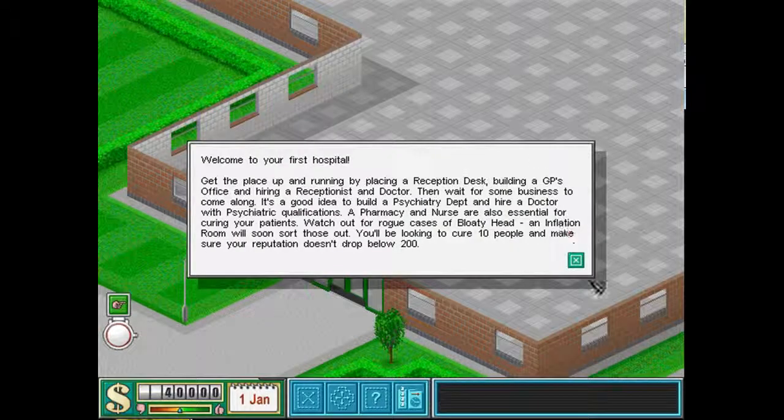Okay, here we go. Welcome to your first hospital. Get the place up and running by placing a reception desk, building a GP's office, and hiring a receptionist and doctor, then wait for some business to come along. It's a good idea to build a psychiatry department and hire a doctor with psychiatric qualifications. Families and a nurse are also essential for curing your patients. Watch out for real cases of Bloaty Head — an inflation room will soon sort those out. You'll be looking to cure 10 people and make sure your reputation doesn't drop below 200.